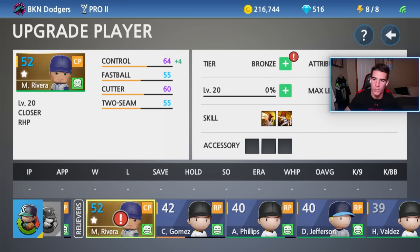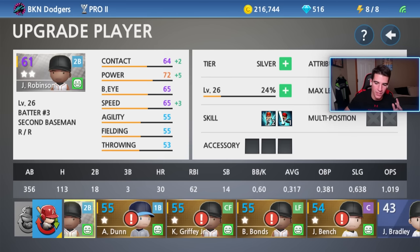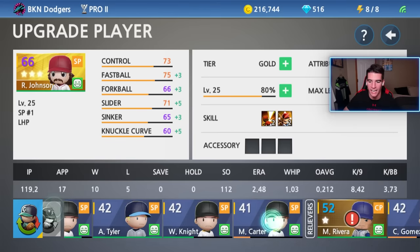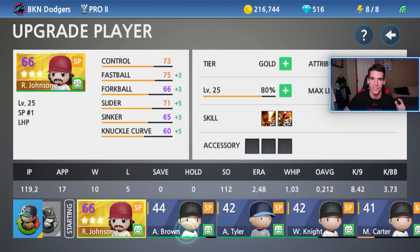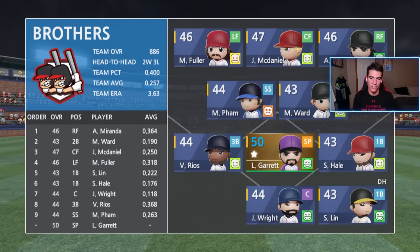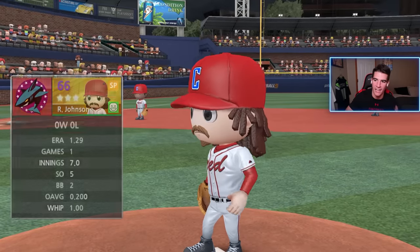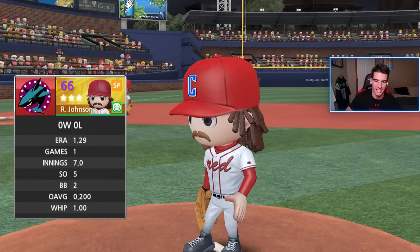He will debut in this game right here — he'll come in for the ninth inning and we'll see if he can shut everybody down. We have enough silver badges to upgrade another one of these bronzes to silvers. We got Done, Griffey, Bonds, Bench, and Rivera who we just got. Let me know in the comments who I should make silver next. We are getting close to getting into pro one and eventually master. I'm really intrigued to see what pro two is like — actually I stand corrected, I already played a game on pro two, we did that in the last video.